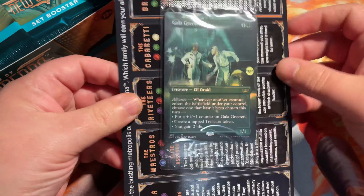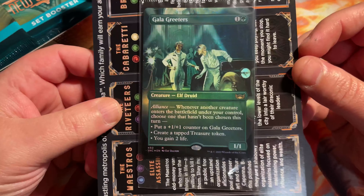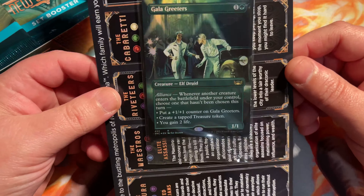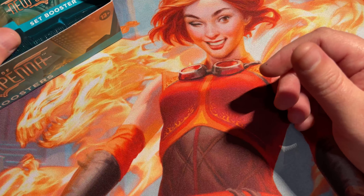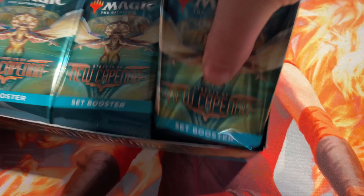We got that nice little box topper card right there, the Galag Readers. That's going to come in every single set booster box, so a lot of these out on the market. I think this is the one that's got a different art for each region — Russia, China, Japan, Korea, Portuguese, Spanish. There are some really cool arts out there. We're going to get all the packs here out of the box, move this off to the side, and we'll get to opening.